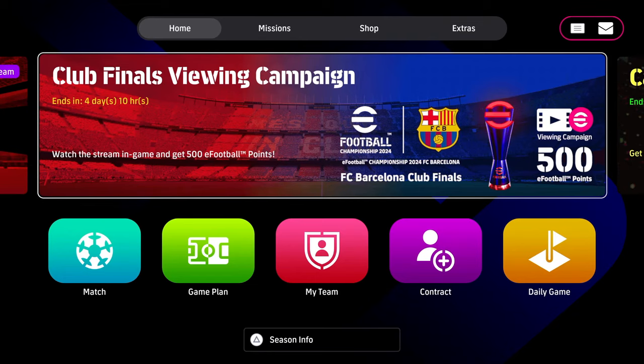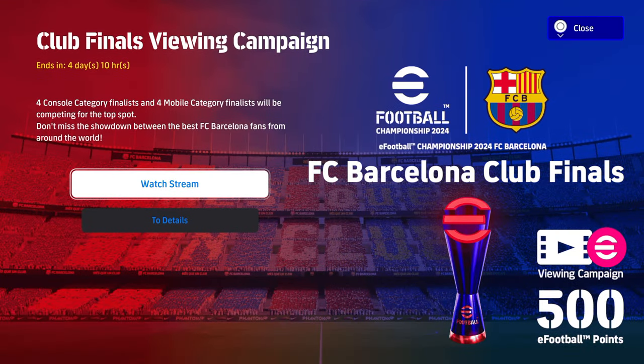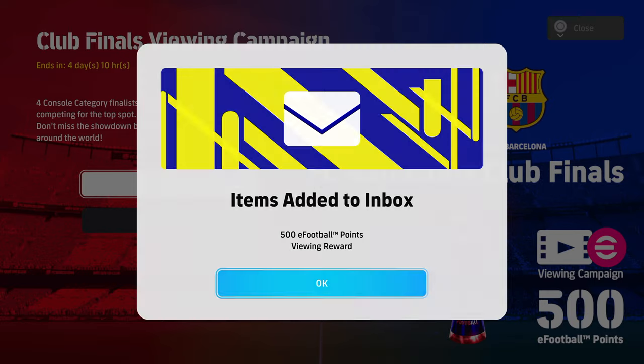Let's get straight into it. First, from the banner here we're going to see the Club Finals Viewing Campaign. All you have to do is click on that, click on the Watch Stream button, and you will get 500 points. You don't need to do anything else — it'll be added to your inbox and you can back out straight away.